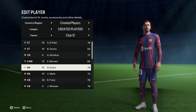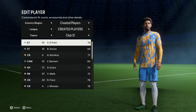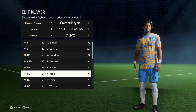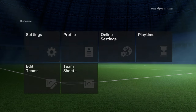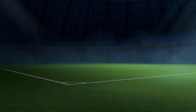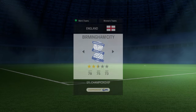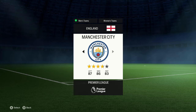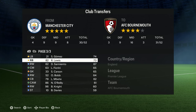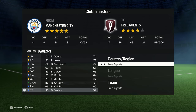For the second part: if you want to put a bunch of players into your create-a-club career mode without having to spend a lot of money buying them, put the players you create in free agency. You can see the players in my creative career mode are all in free agency. To move a player from Manchester City to free agency, go to 'Edit Teams', then 'Club Transfers', find Manchester City, find your player, and move him to free agency.